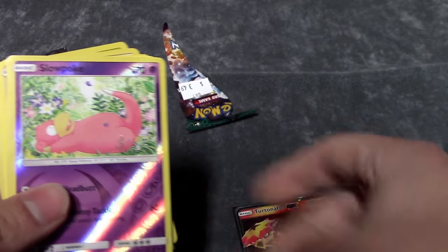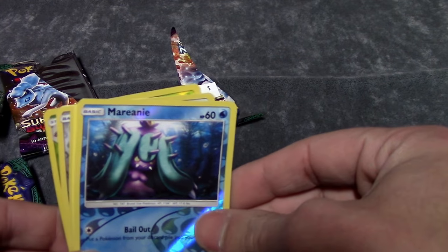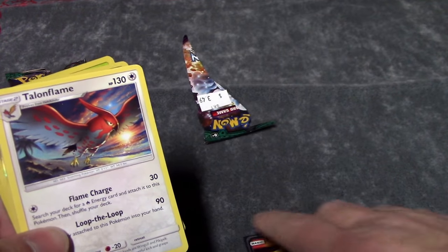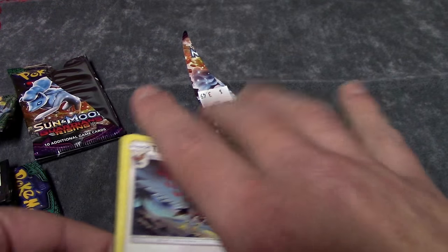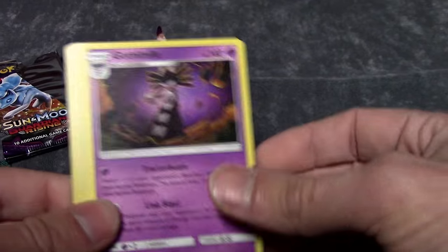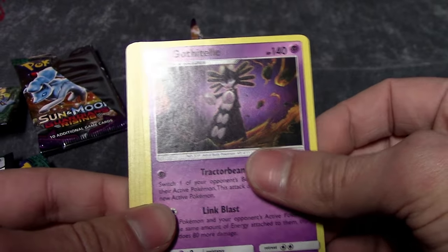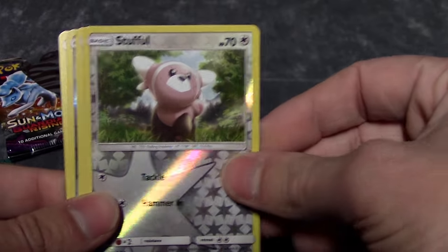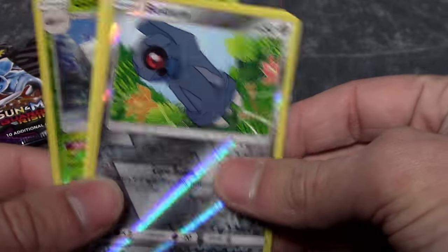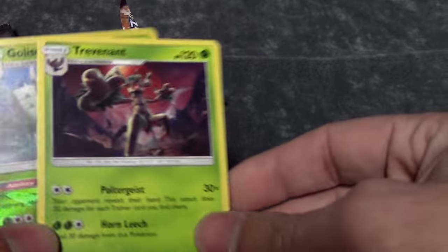We got a Mudsdale Holo Foil, a Gligar Reverse Foil, a Slowpoke Reverse Foil, a Mareanie Reverse Foil, a Talonflame rare, a Gossifleur rare, a Snubbull Reverse Foil, a Golisopod Holo Foil, a Beldum, a Trevenant, and another Golisopod overall.